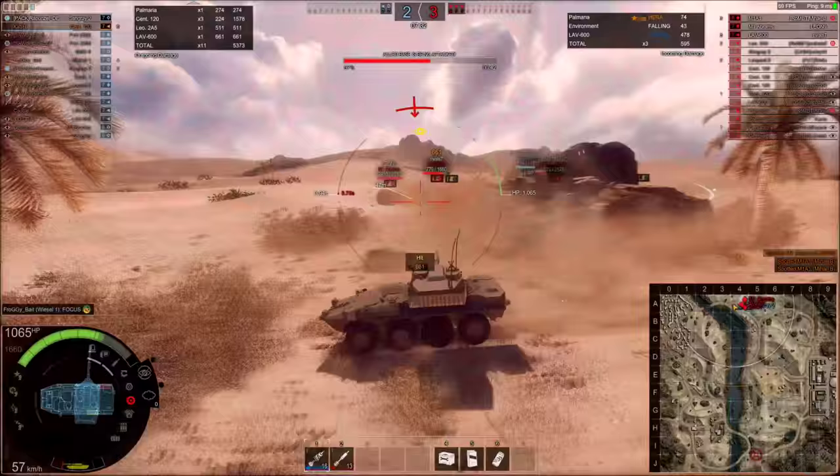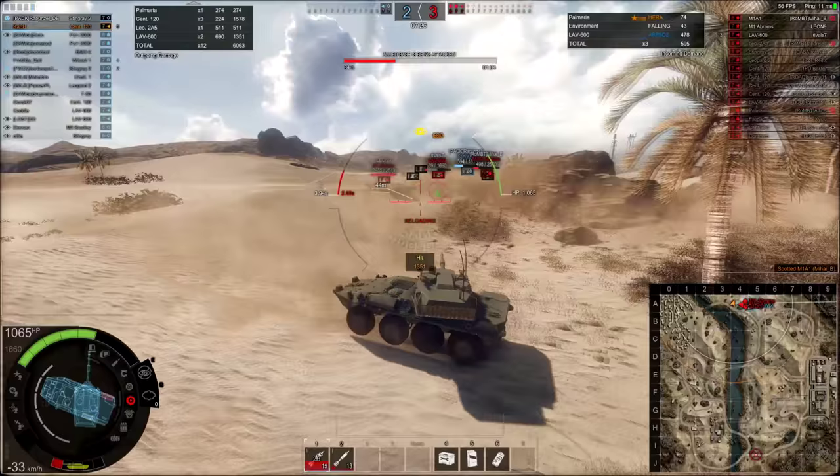Next is DPM. Tank destroyers have a very high DPM, or damage per minute. It allows you to flank your enemies and destroy them quickly.